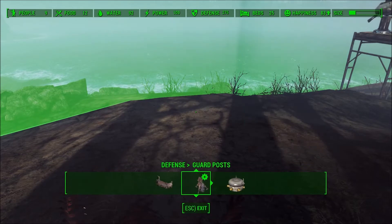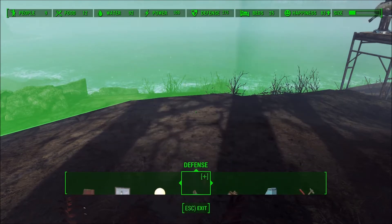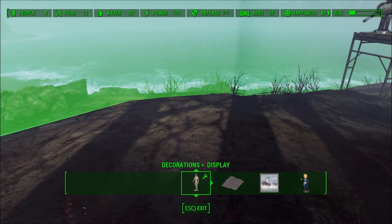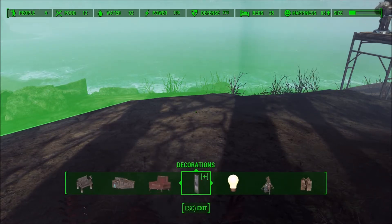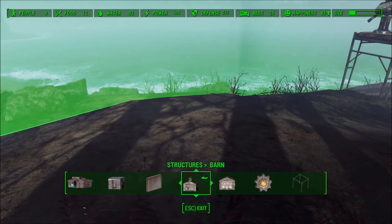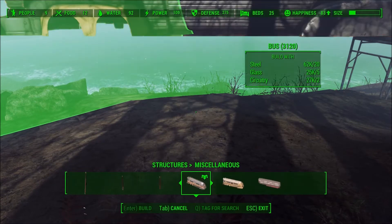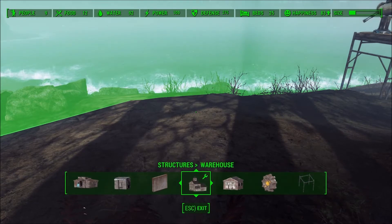That's interesting. Guard posts. Nope. Alright. Definitely not powered. Decoration — makes no sense, can't be decoration. It should be under special, of which I'm not seeing. Let's just have a look here. Miscellaneous. No. Well, crap.